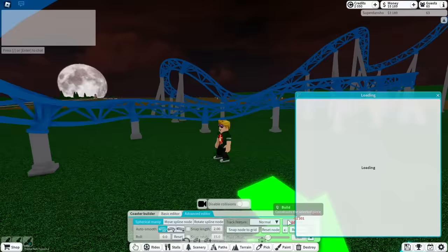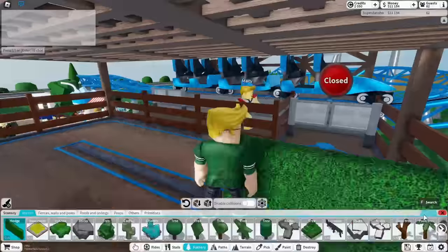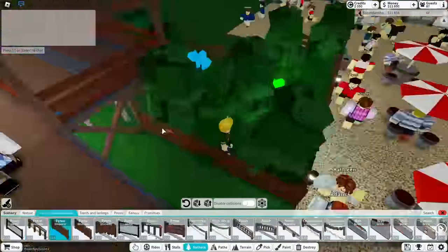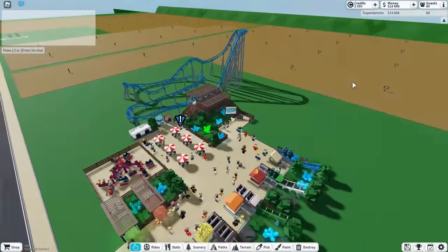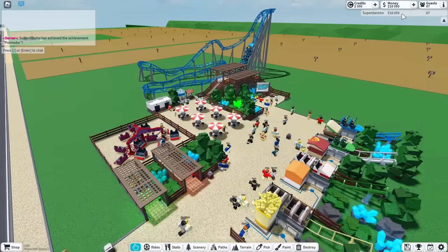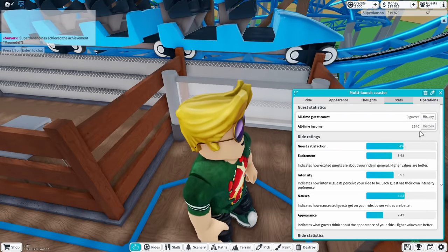The coaster was finally complete so now I worked on the entrance. When it was finished it looked pretty good, and I added some scenery so it looks even better. The ride was now looking amazing. I opened it up and we were ready to start making money — just 10 people on this coaster made me $500, which is pretty crazy.